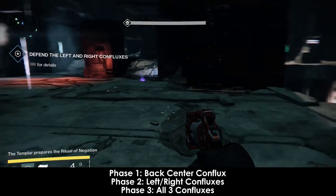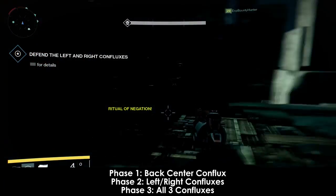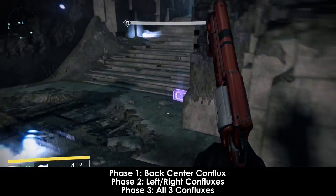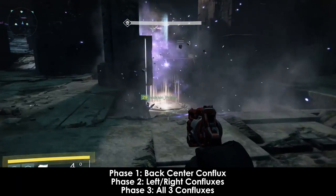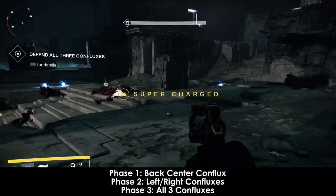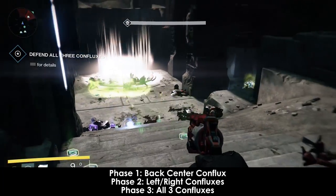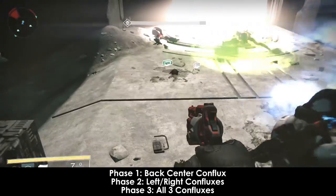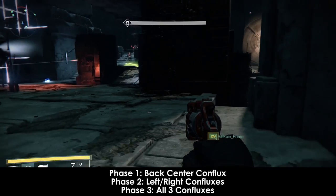Phase 2 is nearly the same as Phase 1, except now you'll have 2 confluxes — one on both the left and the right side instead of the far back. Other than that, there are no differences from Phase 1. You will transition to Phase 3 in the same manner as you transitioned to Phase 2, with all the fanatics spawning. Phase 3 is the exact same as Phases 1 and 2, except now you have all 3 confluxes active at the same time. Your group formation does not need to change for Phases 1, 2, or 3 — it should stay the exact same throughout all the phases.